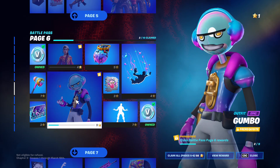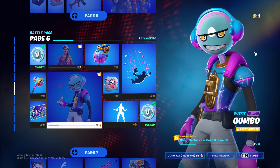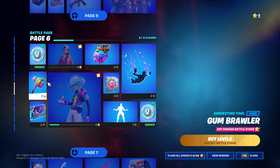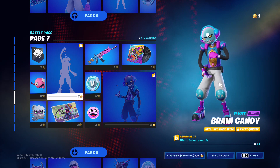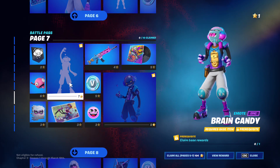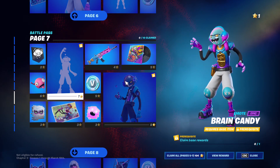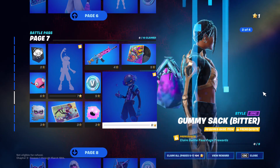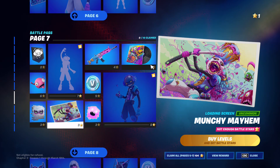We got the Haven skin — I don't know, kind of like it. Another style for the Haven skin. Mohahaha emote. We got the Gumbo skin — I don't really like this skin at all, I'm gonna be completely honest with you guys. We got the pickaxe with it, got Mimo with the skin, another style for the skin, and a creepy loading screen — I don't like that.